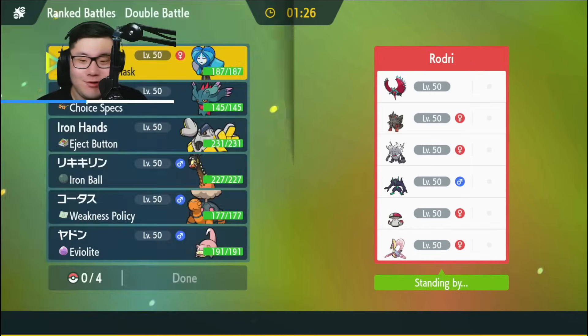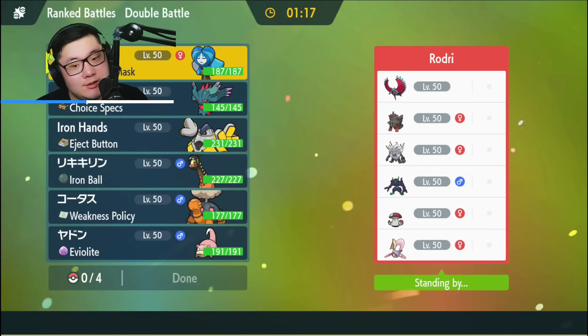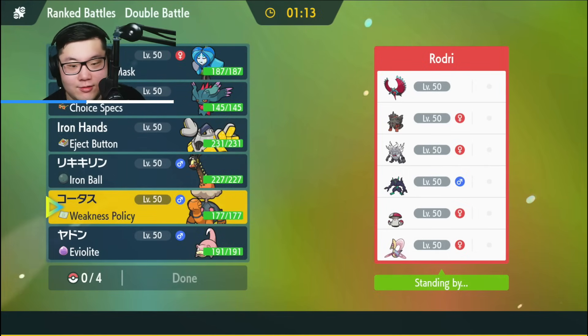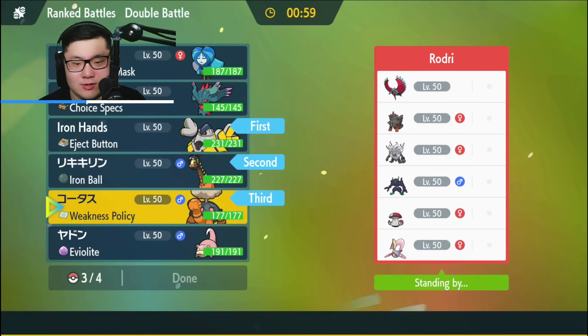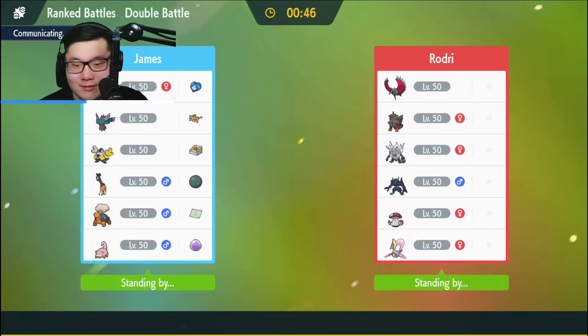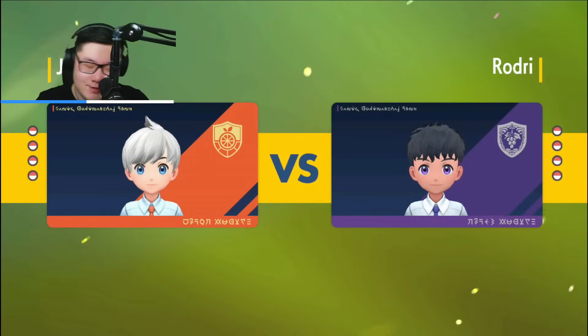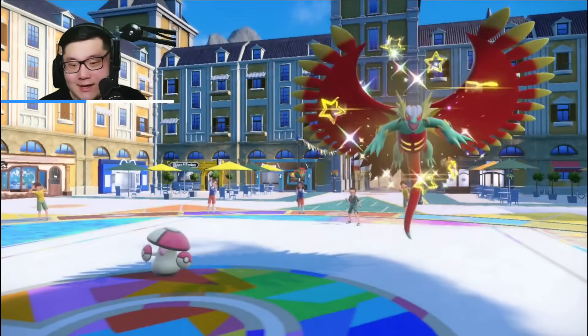Game 2: The opponent has Roaring Moon, Hisuian Arcanine, Annihilape, Grimmsnarl, Amoongus, and Cresselia. Grimmsnarl screens is not fun because it limits the damage onto my Torkoal. I'll still go with Iron Hands and Ferrigaraf, with Torkoal in the back and Slowpoke. I'm a little weak to Amoongus if I don't position correctly, and Terra Water is still decently annoying for this team. There are a lot of things I don't like here — screens, Parting Shot access, Amoongus, Cresselia with Lunar Blessing, and they can reverse Trick Room. I have to figure out a way to brute force it. We see the Roaring Moon and Amoongus lead versus Ferrigaraf and Iron Hands.